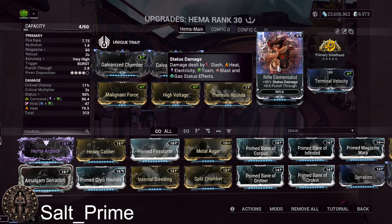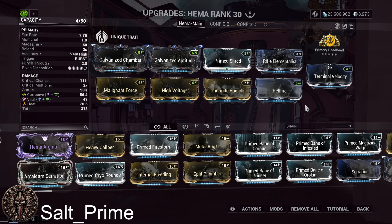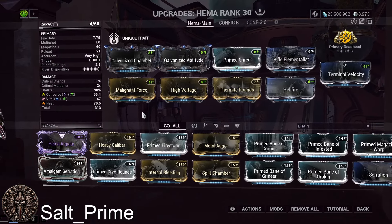Rifle Elementalist is typically a weak mod to start but becomes extremely powerful later in the game. Starting off it's roughly on par with Serration, but as you progress through a mission and approach level cap, it scales up dramatically. This is because of how DoTs work — a lot of enemies die before a single DoT tick early on, but as enemies level up with higher armor and health pools, Rifle Elementalist gets more and more powerful from each additional DoT tick.